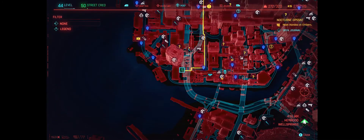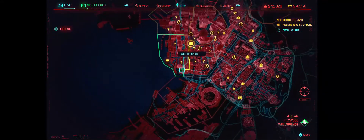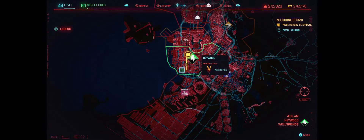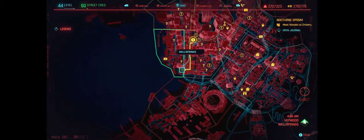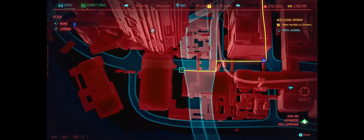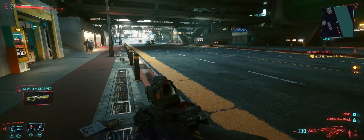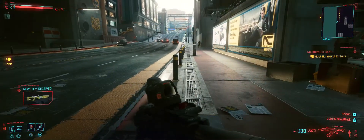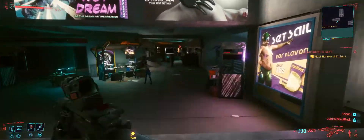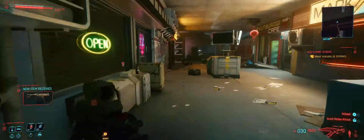We got ourselves another iconic legendary weapon here. It starts out with a crafting spec though — it's called the Ying Long. It's an SMG; I think it might be smart. In this reported crime area you gotta go kill the guy, so the enemy will be all the way in the back here.